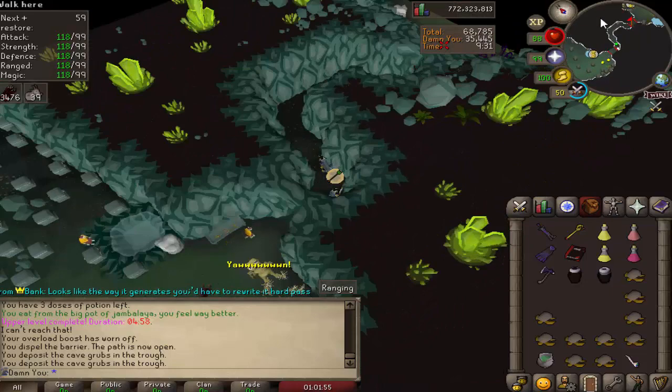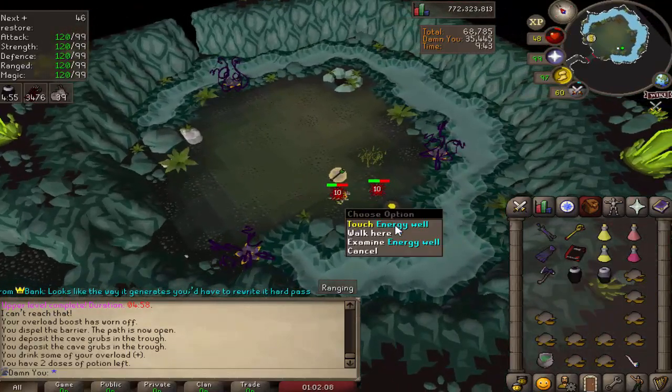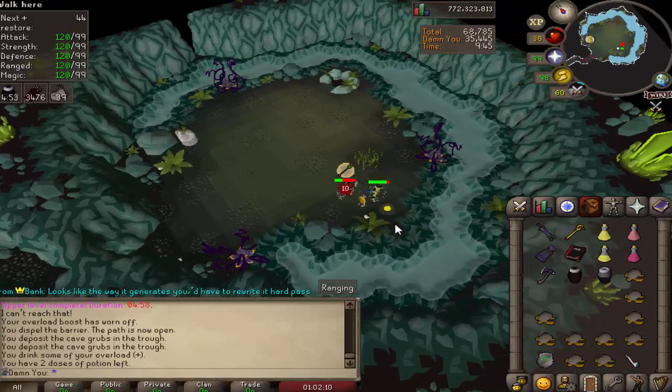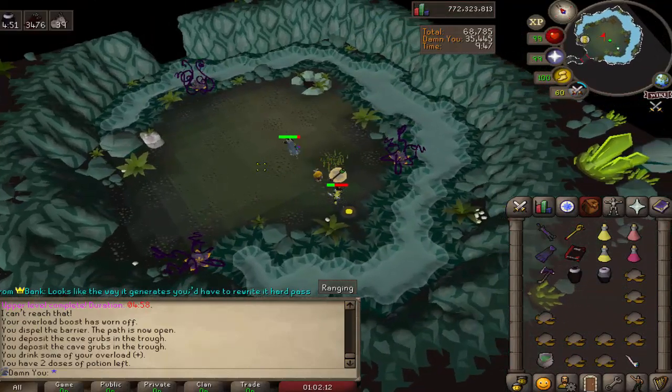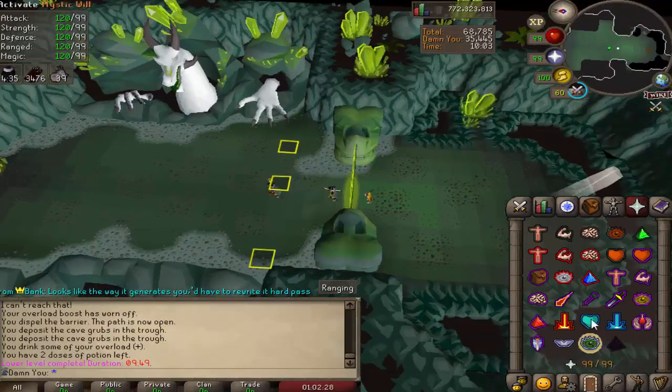If you have an overload you want to always overload first and then use the pools — they will heal you, and your overload effect will come back so don't worry.